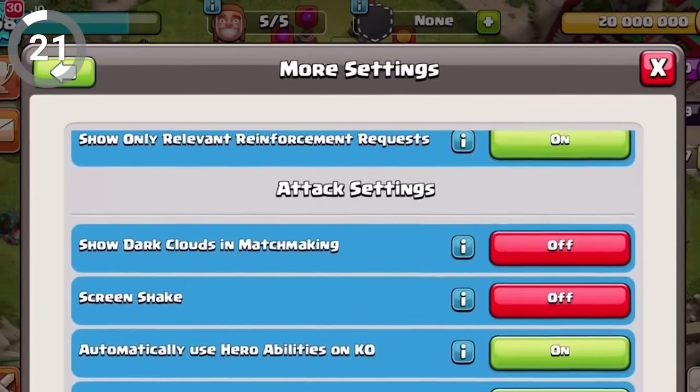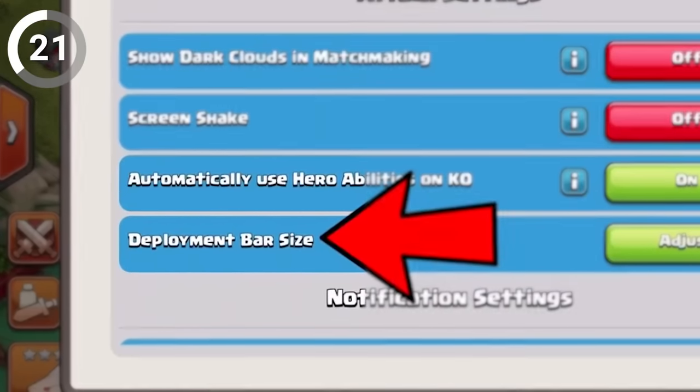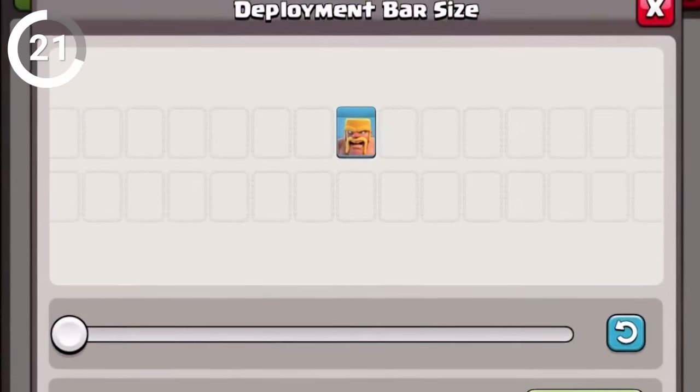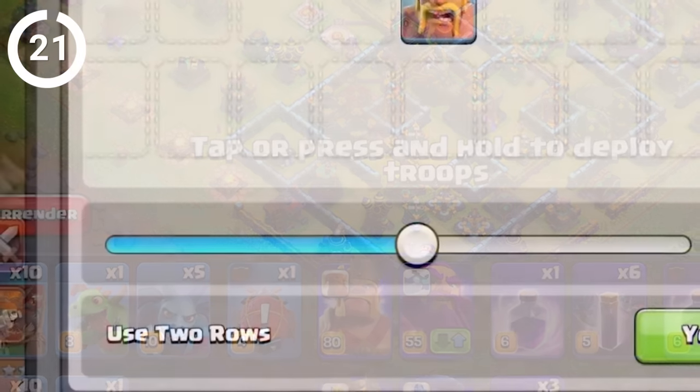Here's a little-known fact that might help you out. Hidden behind the More Settings button, you're given the option to change the size of your troop deployment bar. A bigger bar means fewer mistouches, but a smaller one allows you to see more of your troops. Choices, choices, choices.